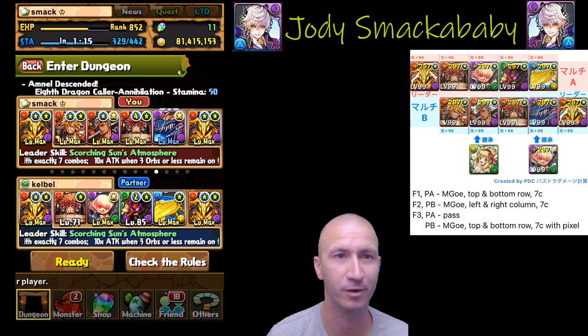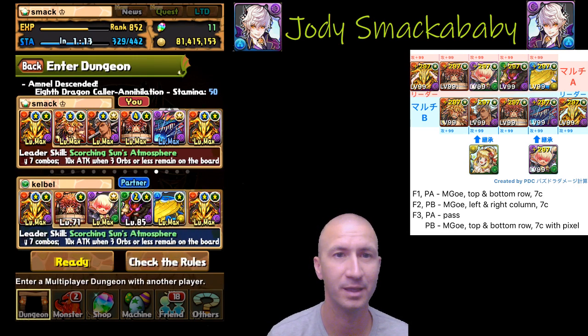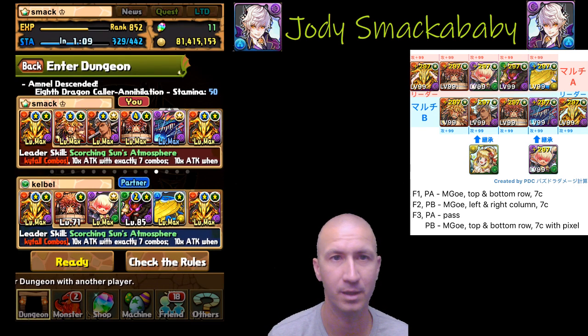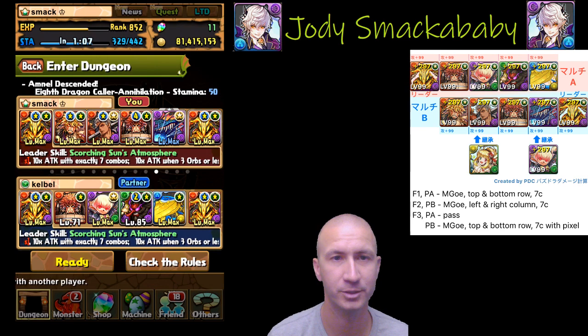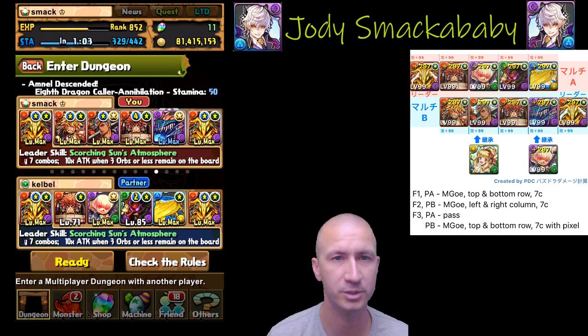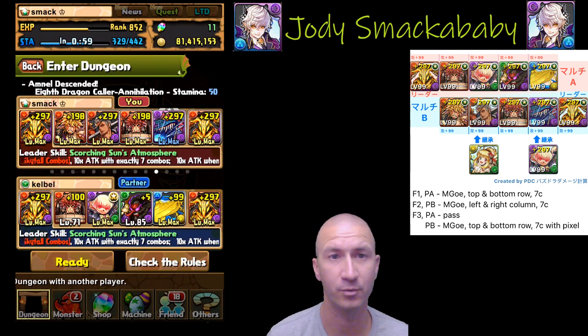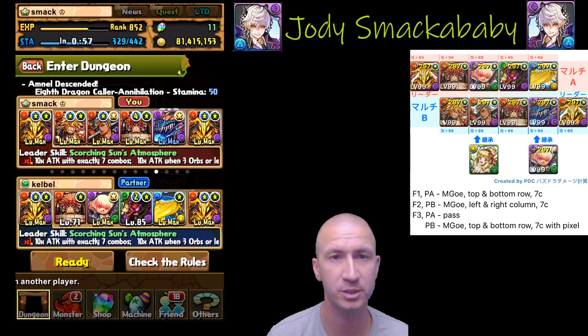I wanted to put the screws to these Radar 4s. In this dungeon, Kelbell is Player A — she brings an unawoken Machine Goemon as well as a top and bottom row change. I'm bringing all unbindable subs: an awoken Machine Goemon, Mega Awoken Roden for the pixel, with a left and right column change, and an unawoken Machine Goemon.